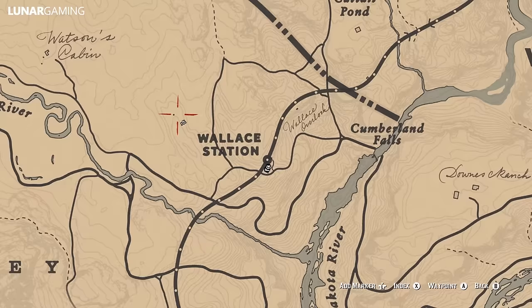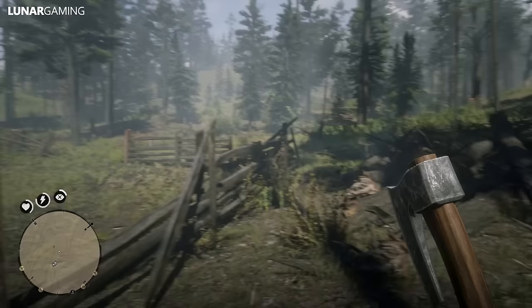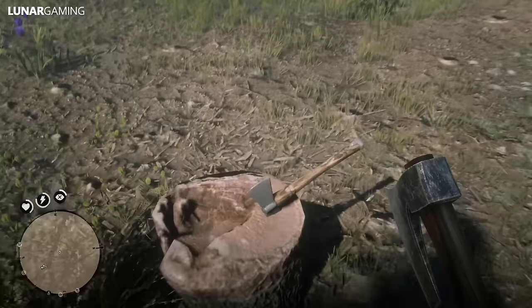In a tree stump just above the lonely chimney is the Double Bit Hatchet. The chimney is the small black dot on the map. It's a rare hatchet featuring a double bladed head — one razor sharp side for chopping and cutting, and a dull side for splitting wood. Found in a tree stump near Wallace Station in Big Valley, it appears fairly new. This hatchet can also be thrown.